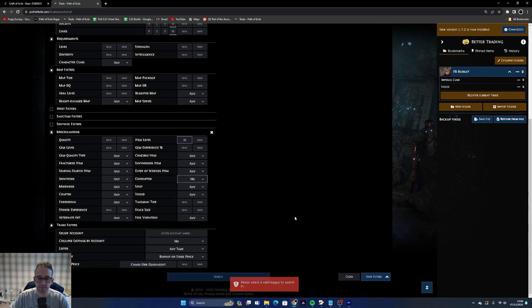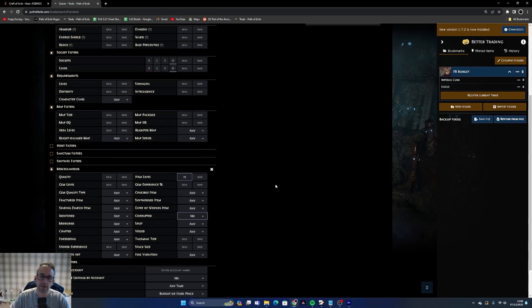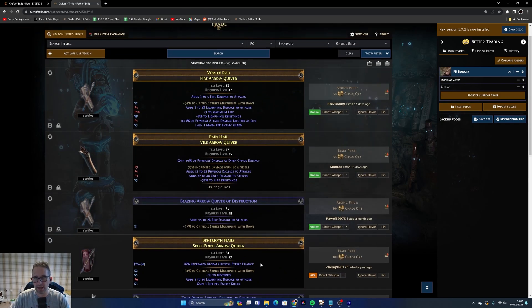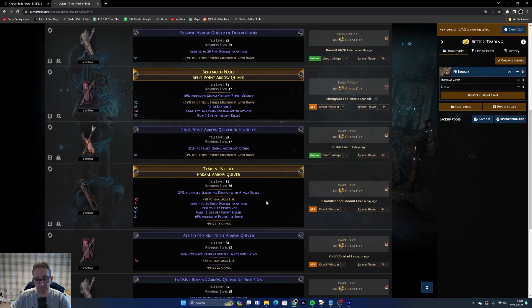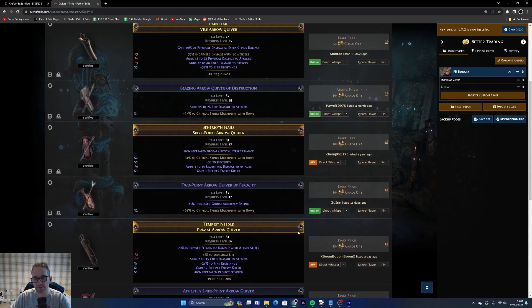Let's run the search — I need to set my league to standard. We'll ignore the prices since it's standard and everything's overpriced. You're just looking for a base that isn't terrible; it doesn't have to be good, just not detrimental. Something like three to five fire damage is well worth it if it's cheaper than others. Blazing Arrow Quiver is fine. Accuracy gives us something useful. As you can see there are loads of different quivers to choose from.